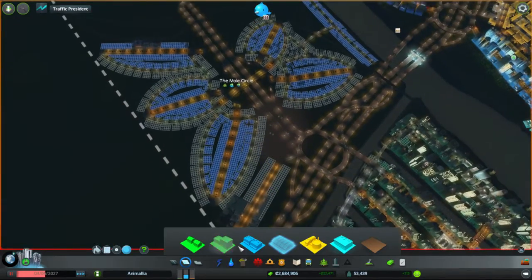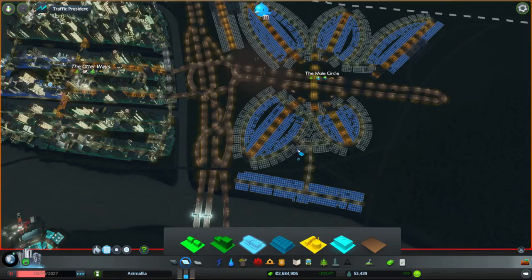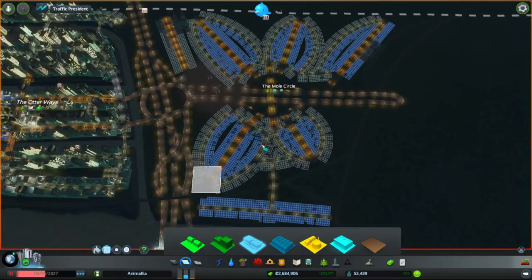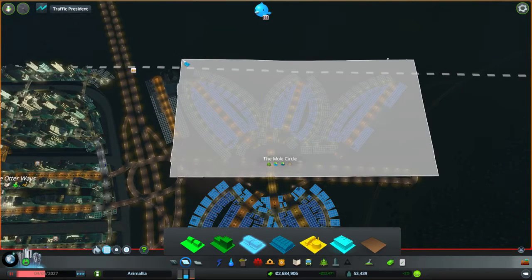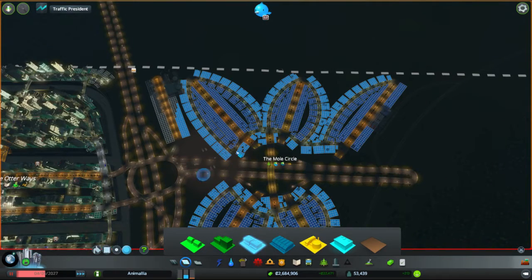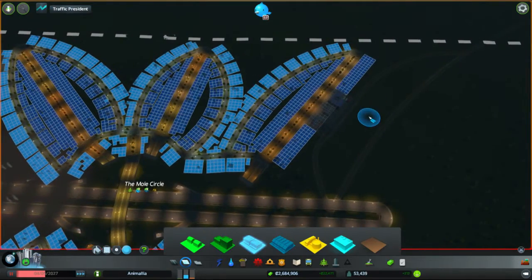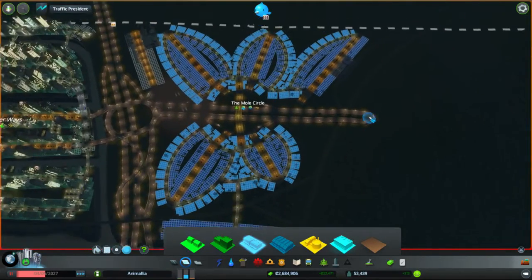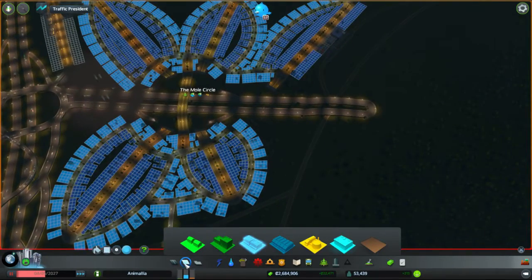There we go, and then we will grab low density — paint it in, so that's all low density, low density. And then we're going to have to scrub away that on that road there. So here is our nice new and quite large commercial district — the mole circle.